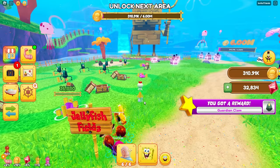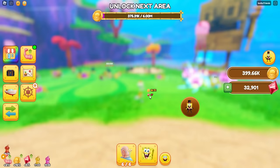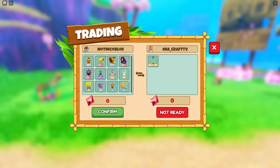I have auto attack on and everything and we're flying through this area. All right, Mia — it is time for you to give me that good pet. All right. Let me go here and trade you. Okay, one good pet. All you get is one.